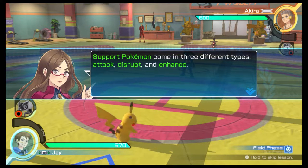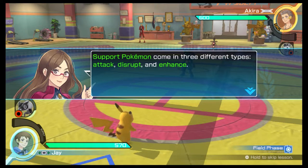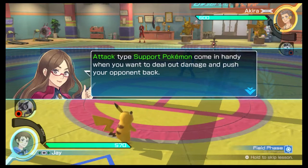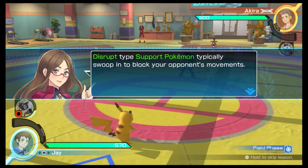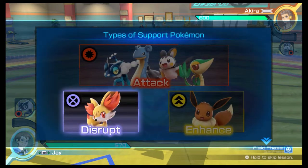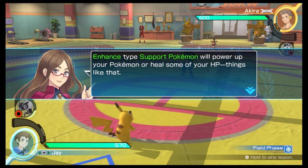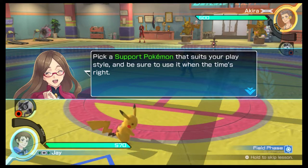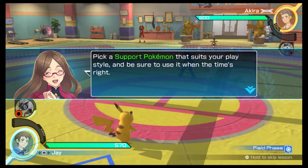Support Pokémon come in three different types: Attack, Disrupt, and Enhance. Attack type support Pokémon come in handy when you want to deal out damage and push your opponent back. Disrupt type support Pokémon typically swoop in to block your opponent's movements — sometimes, they can even counter your opponent's attacks. Enhance type support Pokémon will power up your Pokémon or heal some of your HP. Pick a support Pokémon that suits your play style and be sure to use it when the time's right.